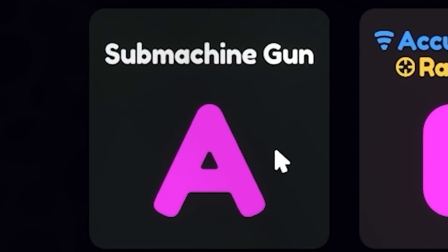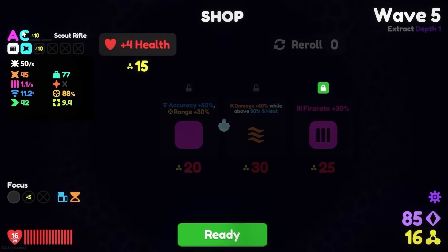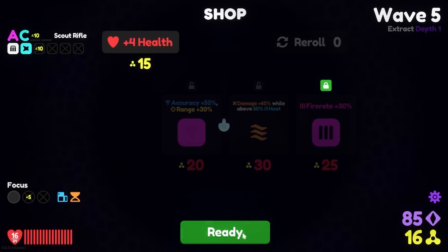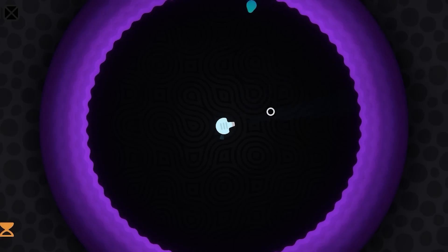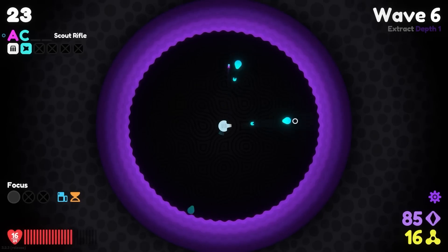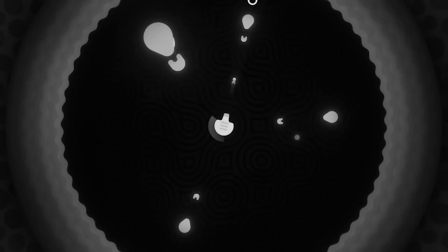I don't think I want a bomb, but a submachine gun we'll take. Especially because we've got good upgrades for that, and I feel like we need a higher fire rate anyway. That's the new membrane thing — we're now firing a scout rifle, so we're firing faster. Oh wow. What is this? What have I done?